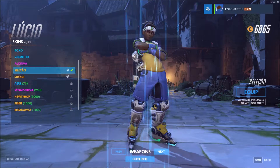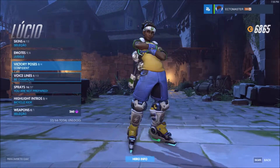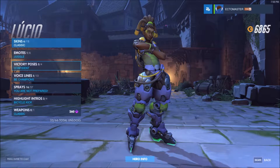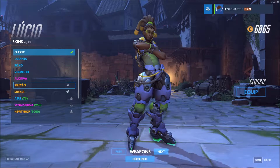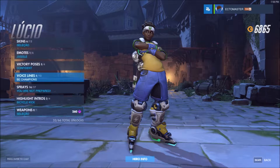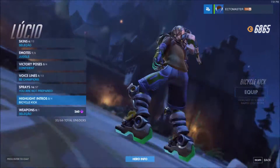Lucio has nothing for Halloween skin-wise. No emote. He has the R.I.P. — that's cool. I like that it's themed to the skin as well. So for example, if I were to change it to his classic skin, his victory pose would be the classic version. That's really cool. Voice line: killed it. Spray — he's got rollerblades, that's great. No highlight intro, so moving on.